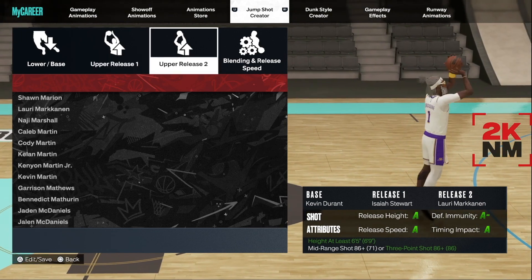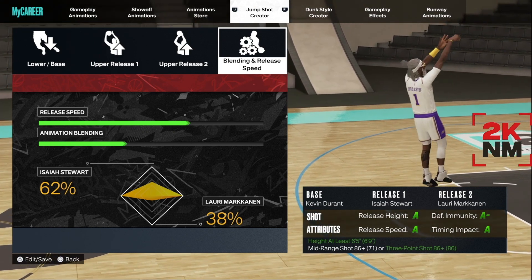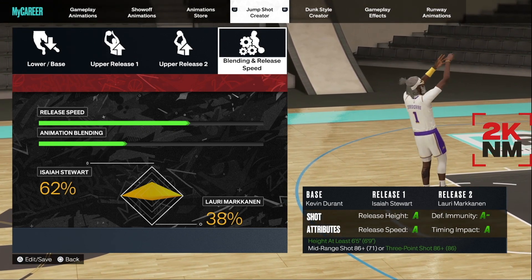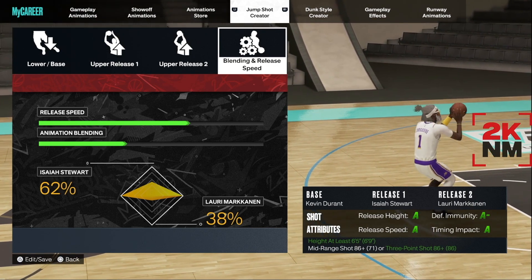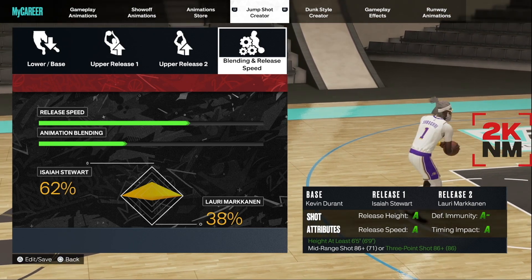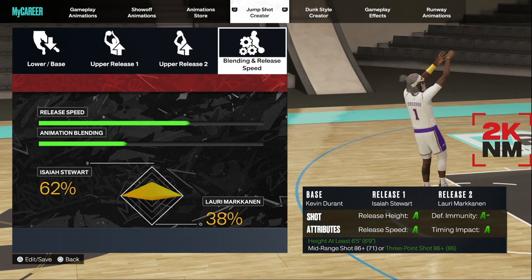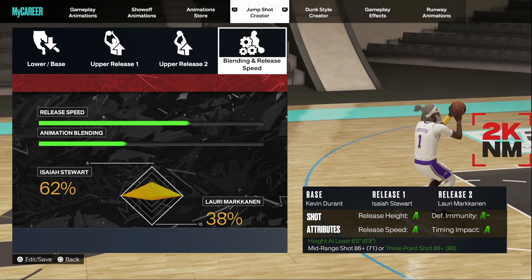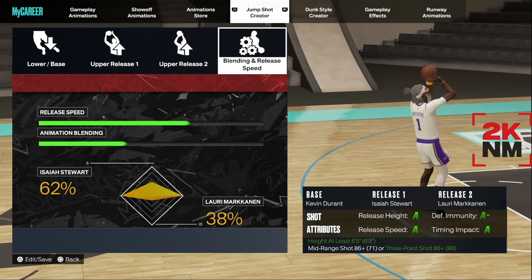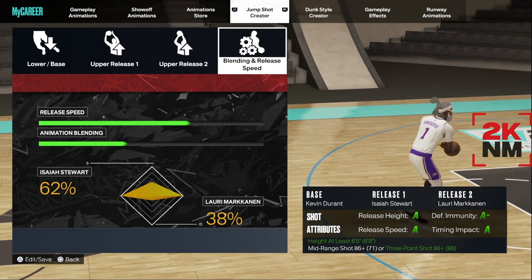Release 2 is Lori Markeyting. I want to show y'all the blending — the release speed is at three-quarter speed. The animation blending is 62% Isaiah Stewart and 38% Lori Markeyting. As you can see, the shot height gets an A, defensive immunity is a minus, and impact timing is also an A. This is the jump shot I'm using on this 6'9 point guard where I'm out here shooting big greens.